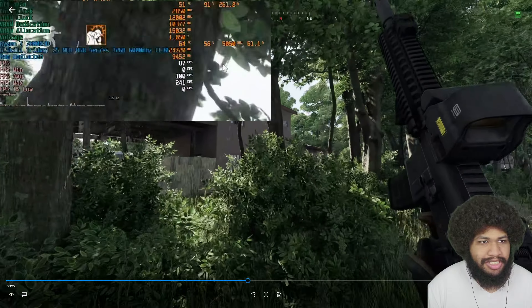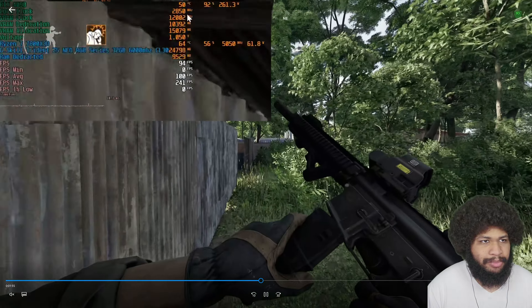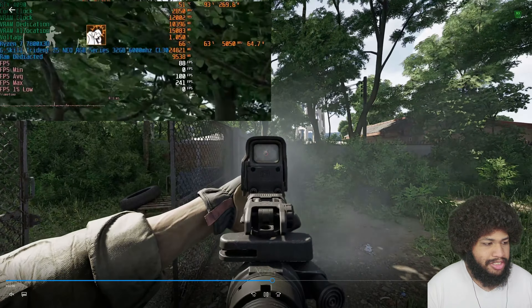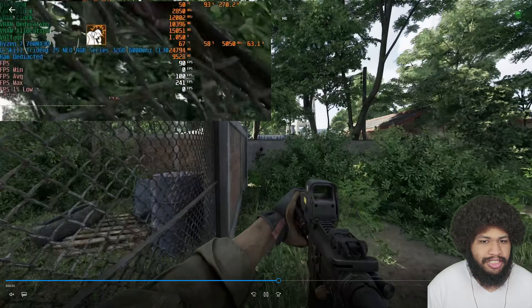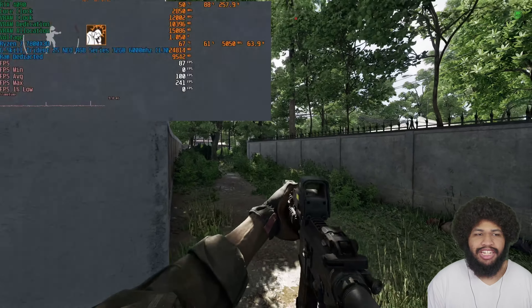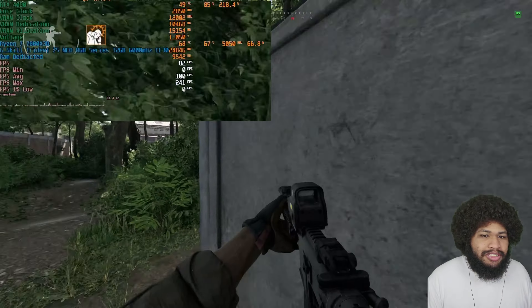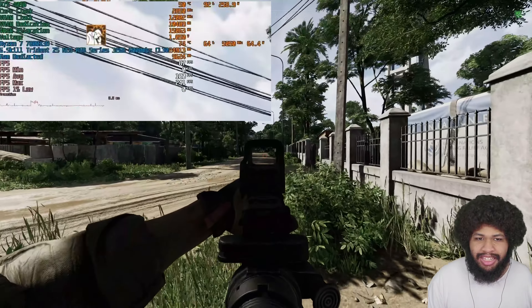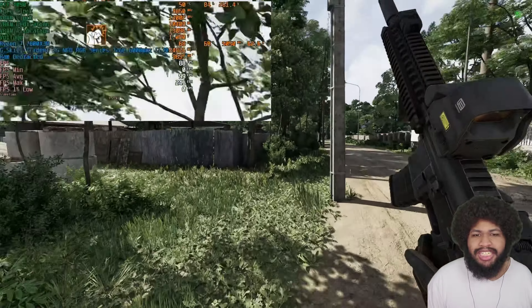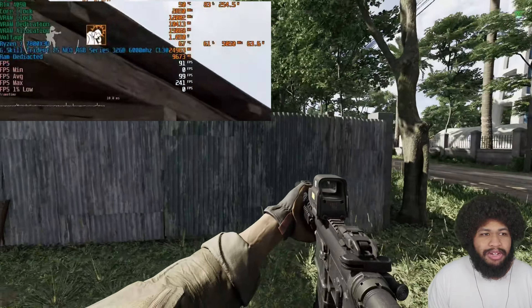My 7800X3D is running at 5 gigahertz — the fastest it can run. My 4090 is overclocked by 100 on the core clock and by 1500 on the memory clock. And yeah, you can see I'm doing some shooting here. My God, man. Like, what? I have a top of the line gaming rig, so I can only imagine what someone else is going through if they have to play on even just a 4070 or something, which is also a great card.